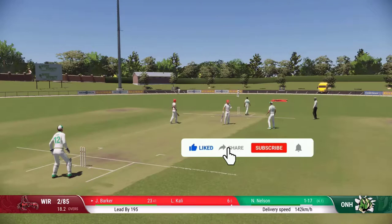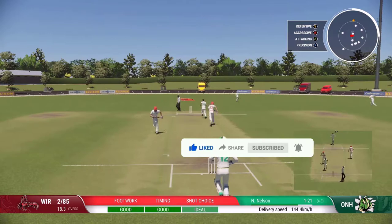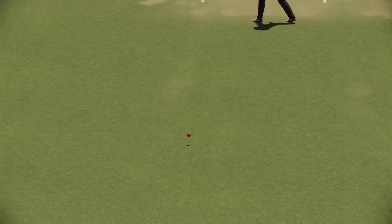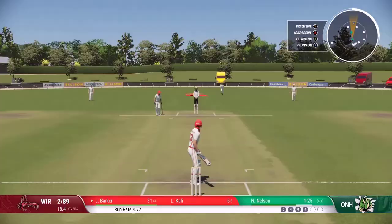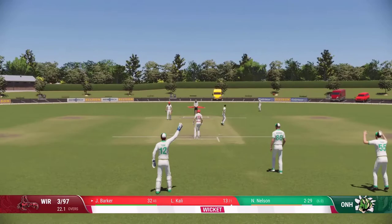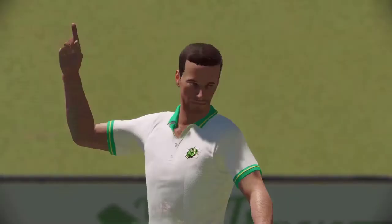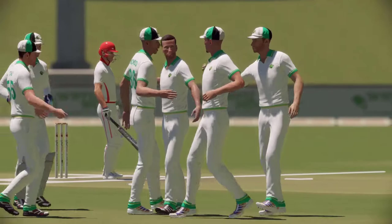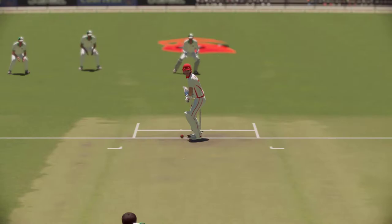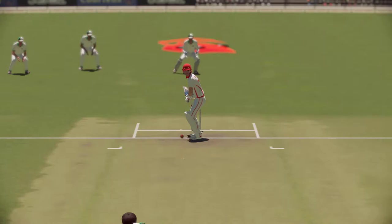Non-driven down and it will reach the boundary for four. I thought I was caught at mid-on but it went past him to the boundary - risky though, it was in the air. Just short of him again - Nelson will not like that at all. The bouncer comes out. It's fair to say the difficulty of the game has just gone up - I've been struggling to judge the length. I've misjudged this one - given out LBW. It was probably hitting the stumps. I'm gone for 32.